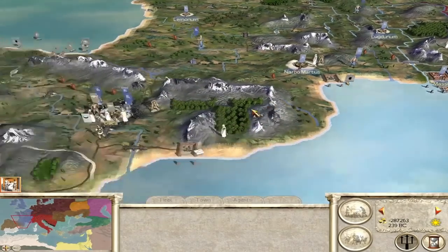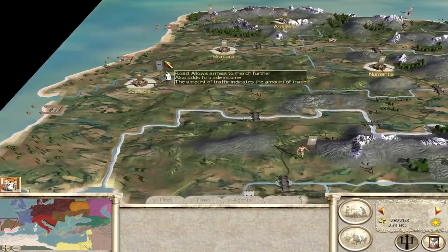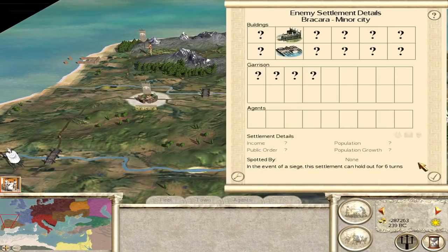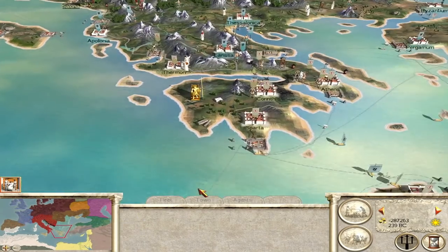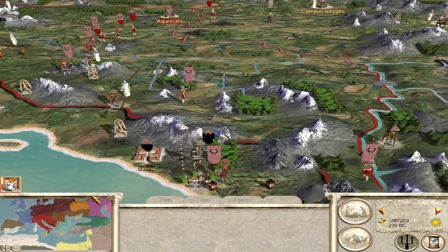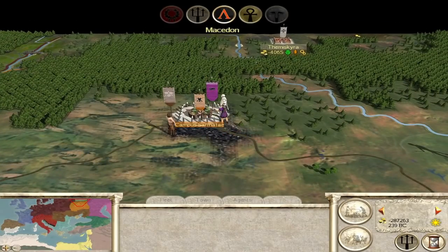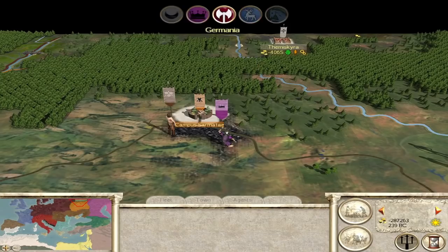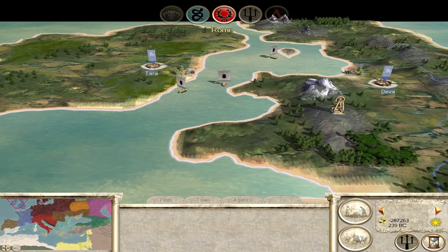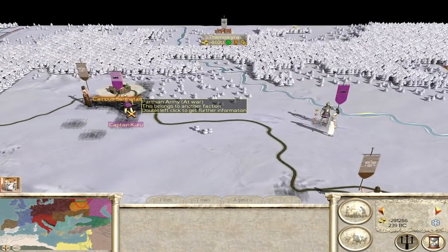The British have an alliance with Carthage. They only need four more settlements — they can do it just from Iberia. Corinth has fallen to the Greeks but it looks like Thrace held out. Macedon is now down to their final settlement. Scythia is also down to their final settlement but it looks like Parthia is going to get them. Scythia held out though — they actually held out, and we saw Parthia lose a lot of troops. Well done Scythia.